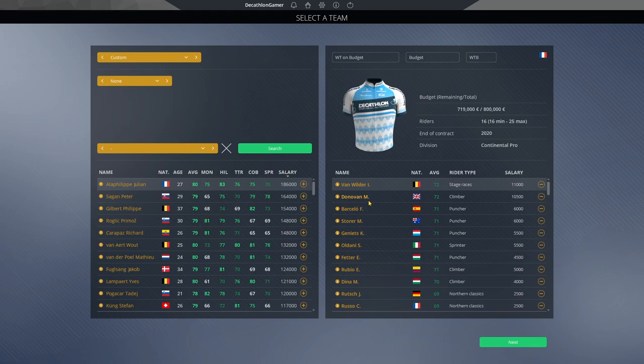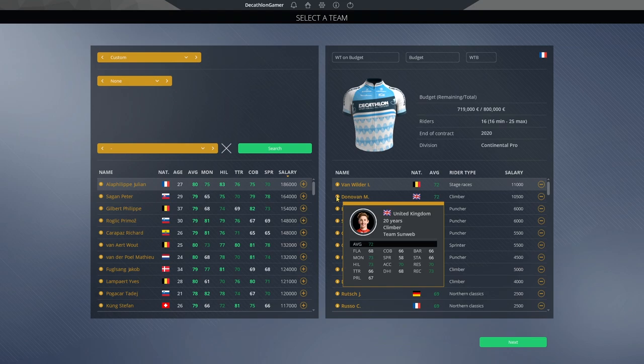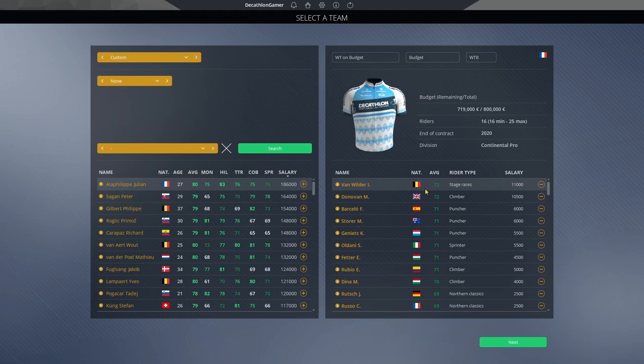Van Wilder and Mark Donovan are not cheap for us — a 73 mountain, 73 hill, 70 resistance at just 20 years of age. A year from now Mark Donovan could already be a 75 overall. But career mode is not a one-season kind of thing. A lot of these guys will be in the final year of their contracts and come out of the blocks demanding a lot more money. This is not by itself a sustainable team carrying us into the world tour — we're going to end up replacing a lot of these riders.